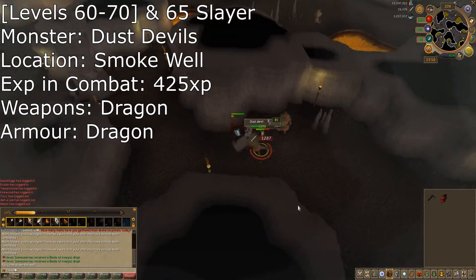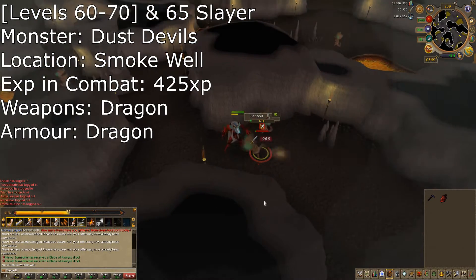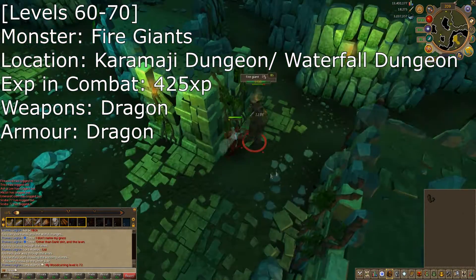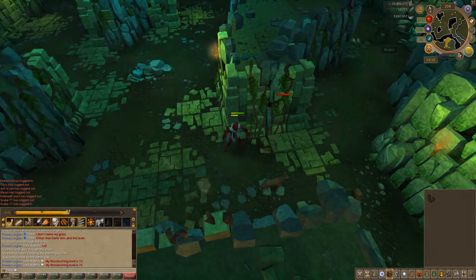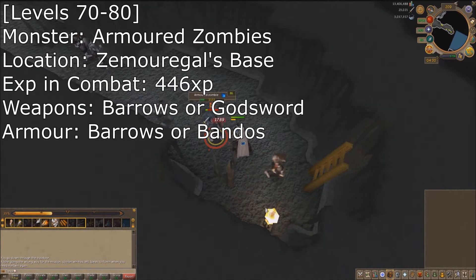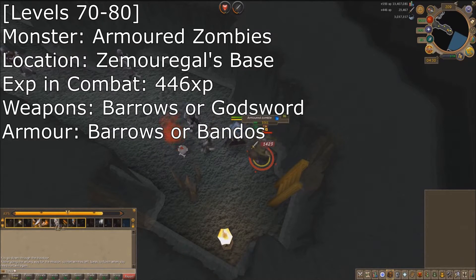From 60 to 70, if you have 65 slayer, I would recommend doing dust devils found in the smoke dungeon just west of Pulvdunich. If you decided against slayer, go do fire giants. They are found in the waterfall caverns and in the Karamanja dungeon. If you have completed the Defender of Varok, I would recommend killing armored zombies. These are a lot better experience than red spiders and they can be found in Zorgamel's base.